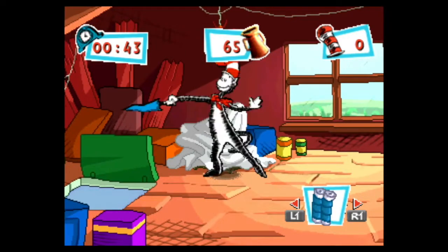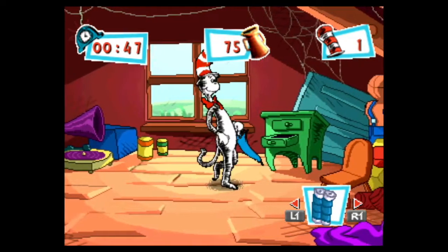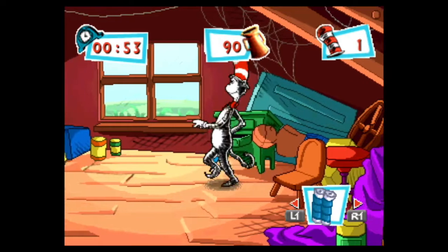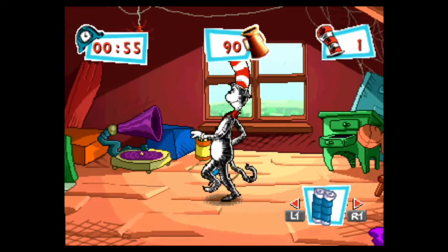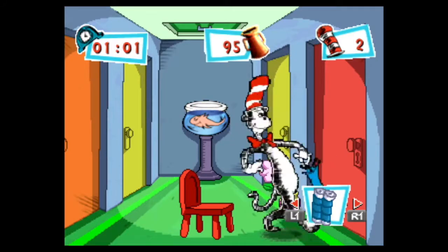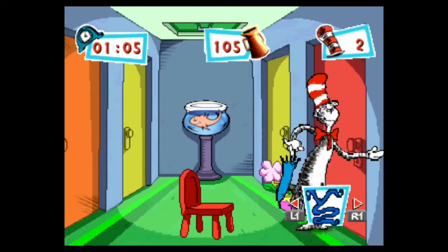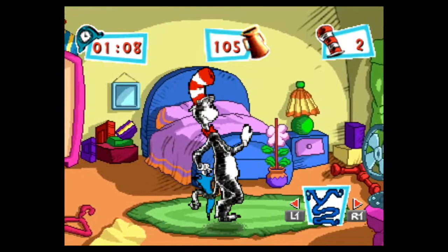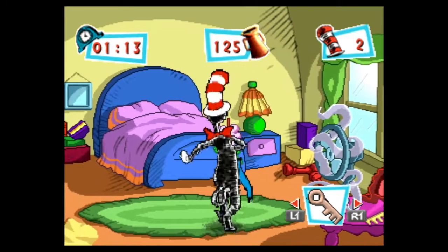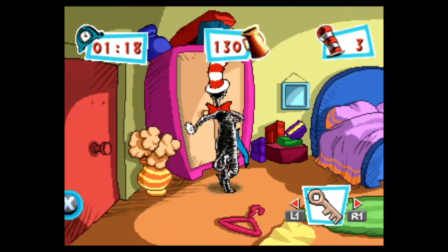Once we're in the attic, we're going to pick up the sheet because we need that, and we're going to need these suspenders as well because the boy needs something very stretchy — he has an item that we need, and in order to get it we're going to need to barter with the kid. So we're going to do the glitch again right there, and we're going to use the paper towel roll on that fan to get the rolls that we need in order to finish the level.